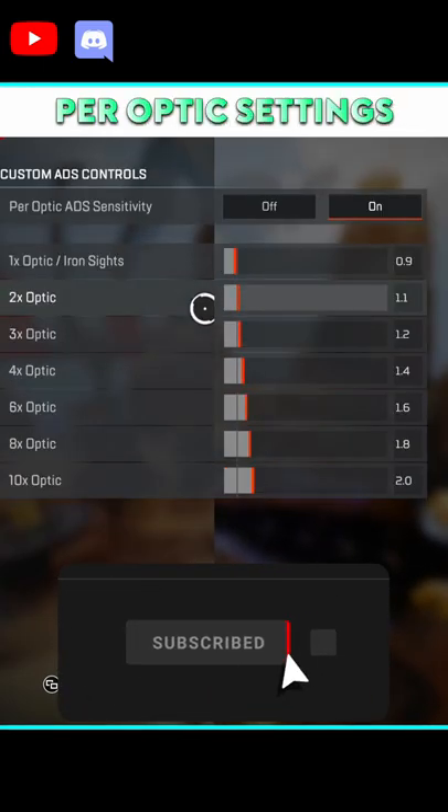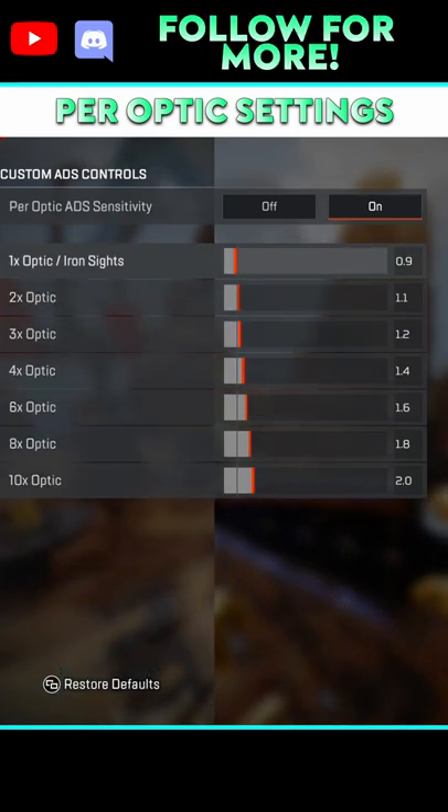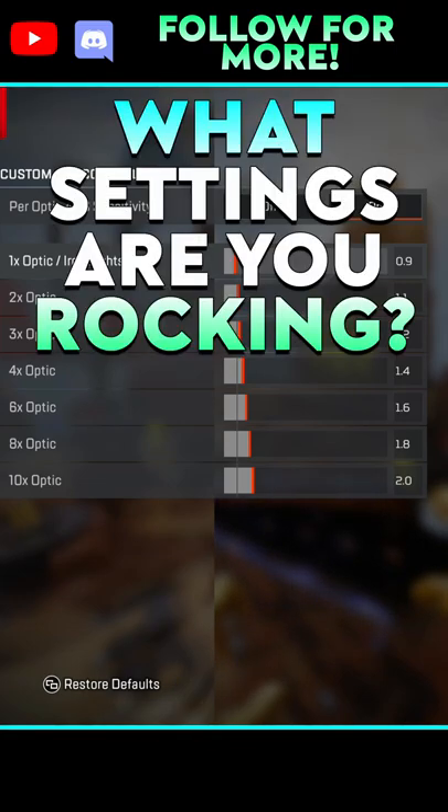Finally, for the per optic settings, it's all personal preference, but I do 0.2 or so incremental increases starting at 0.9 for the 1x, all the way up to 2.0 for the 10x. What are your favorite settings to rock? Drop a comment down below.